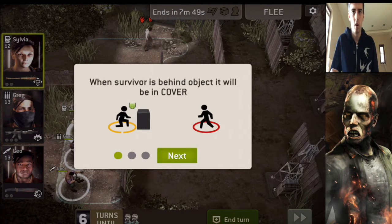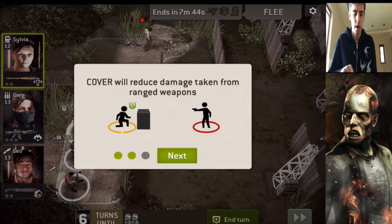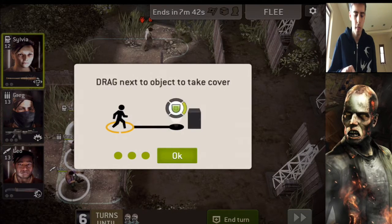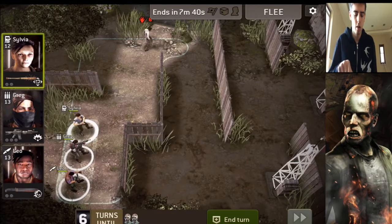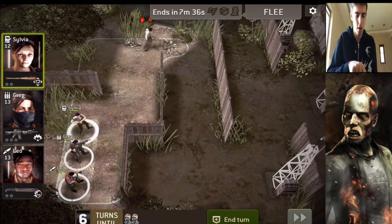When a survivor is behind an object, it will be in cover. Cover reduces damage taken from range. Drag next to the object to take cover. Oh nice, I can see the cover is there. Okay, let's go, guys.